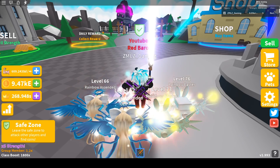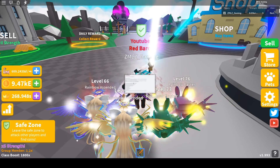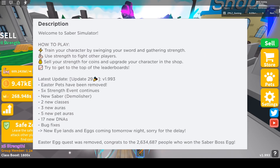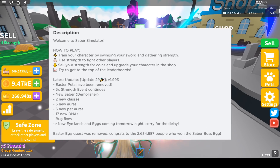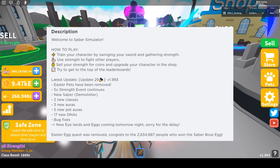The update contains a times-five strength event that continues, a new saber called the Demolisher, two new classes, three new auras, and five new pet auras. I hope the pet auras are not as bad as before and that they work properly this time.